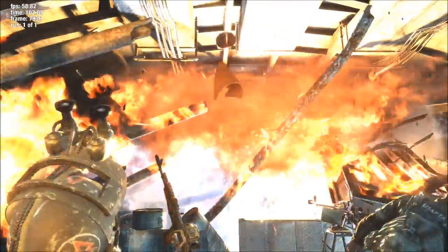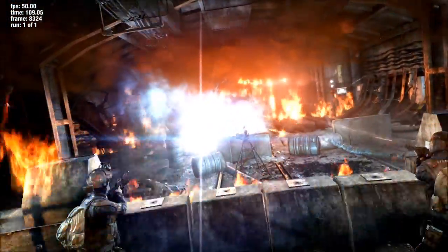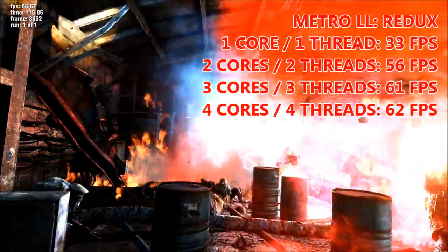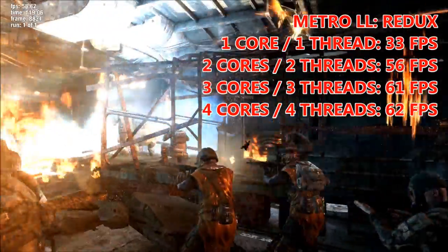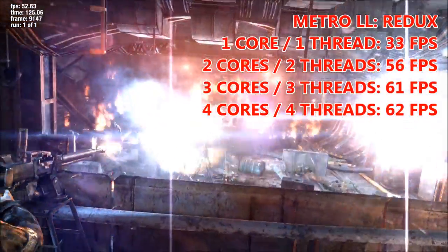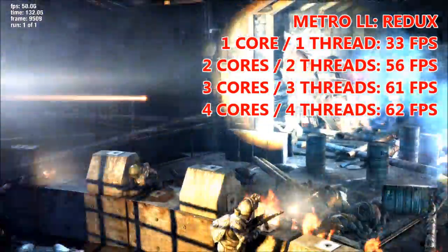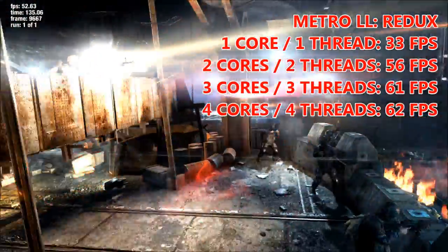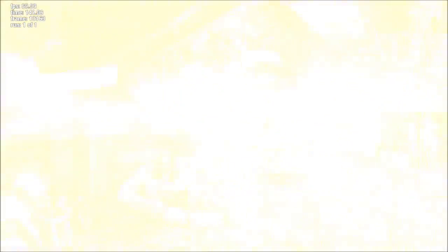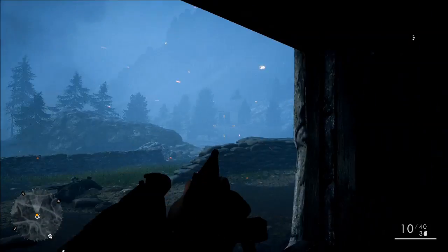Next up was the slightly newer Metro Last Light Redux, and in this benchmark we started to see core counts skewing fps results. On a single core we averaged 33 fps, although there was so much popping it looked absolutely terrible. Moving up to 2 cores, we averaged 56 fps — in the ballpark of the 4-core figure, but the performance wasn't all there, with frame time spikes. Moving up to 3 cores, average fps went above 60, and likewise with 4 cores, hovering at 62. The 3-core and 4-core results could really be down to margin of error — I would have been hard pressed to tell the difference.